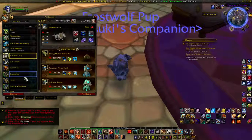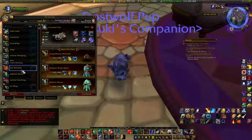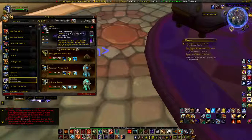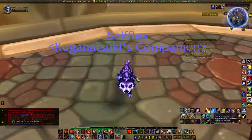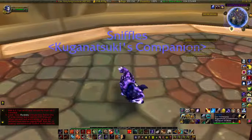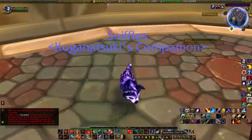I think he just went to sleep — yes, they do sleep! I have a lot of pets; there is nothing wrong with that. This is Sniffles — a little purple Nether Pup. When I'm on my hunter and I have what I call my 'grape wolf' out, a larger version of Sniffles, they match in color. I'll bring them both out so I have a hunter pet and a little pet following along — super adorable and very matchy-matchy.